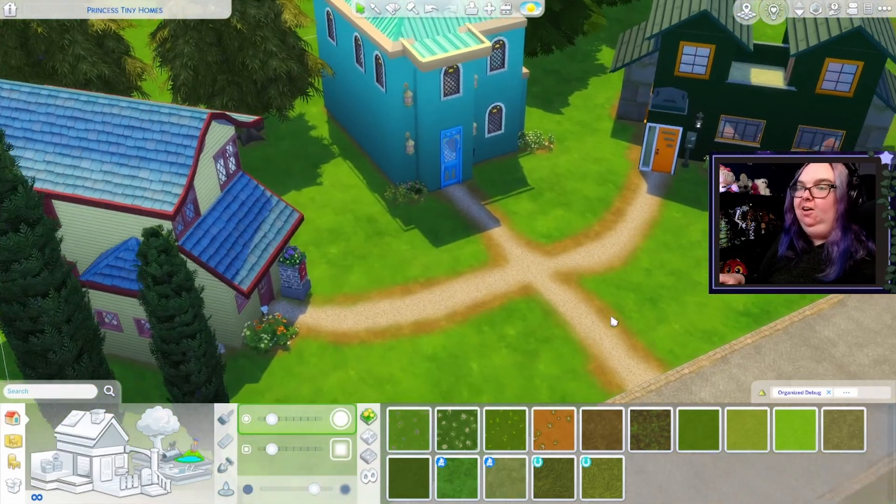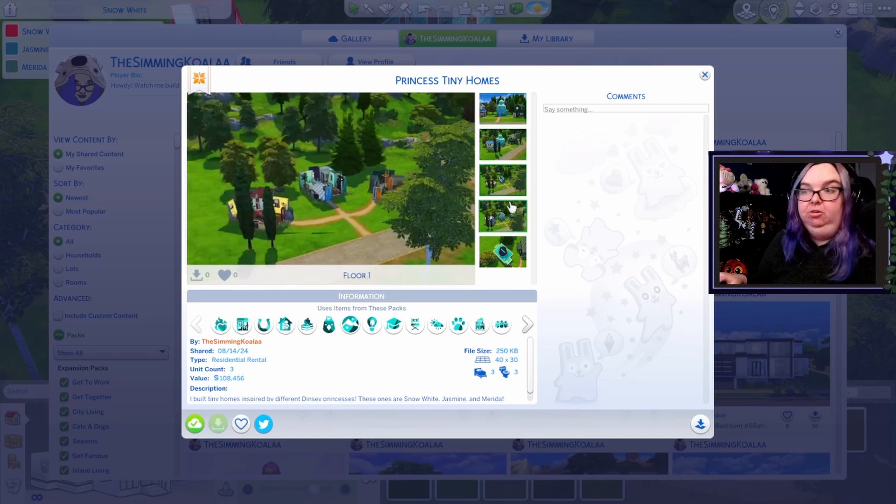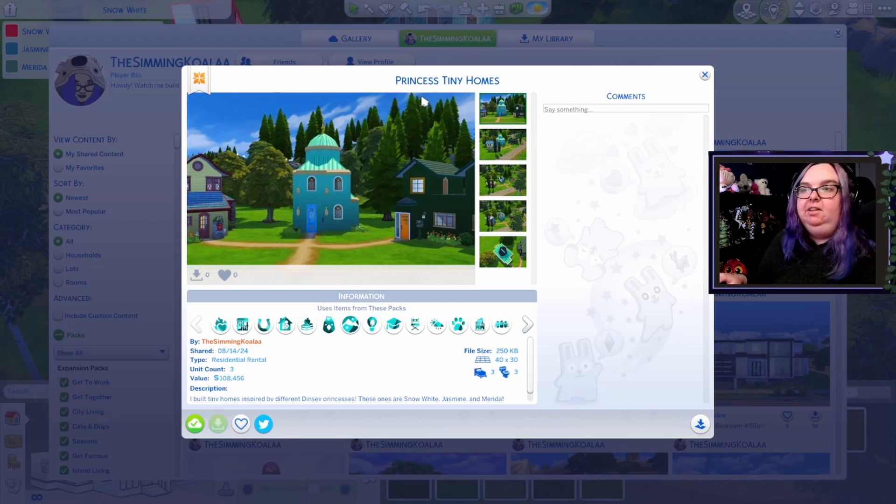After some light landscaping all of the houses are complete. These homes are available for you now on the gallery — I made it into a residential rental so you could have multiple sims living here. It's labeled as 'Princess Tiny Homes' on the gallery and you'll be able to find it under my ID: TheSimmingKoala with two A's at the end — I always have it in the description. I'm not gonna lie, this took me literally the entire day working on these builds, but I hope that you like them. Let me know which one of these builds is your favorite — I think I'm gonna have to go with the Snow White one, which is so funny because Snow White is like my least favorite princess. Thank you so much for watching, subscribe to the channel, make sure you have notifications on, follow my socials — links are below. See y'all soon, bye!